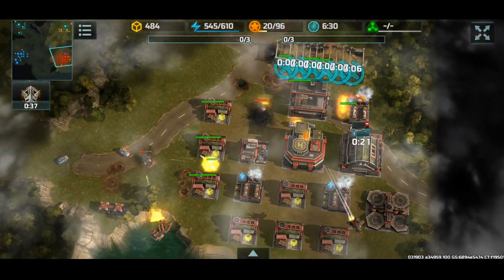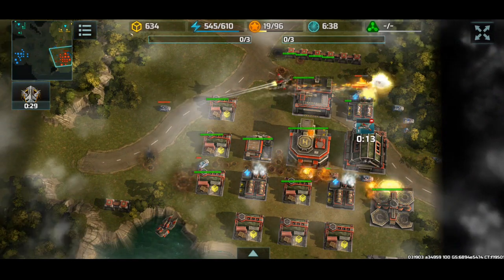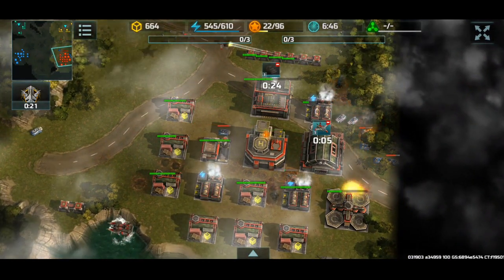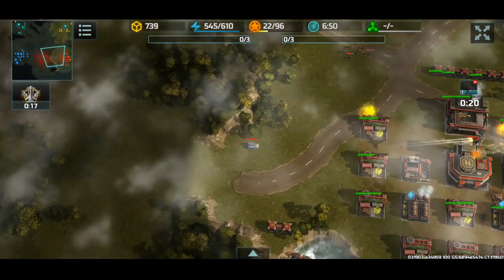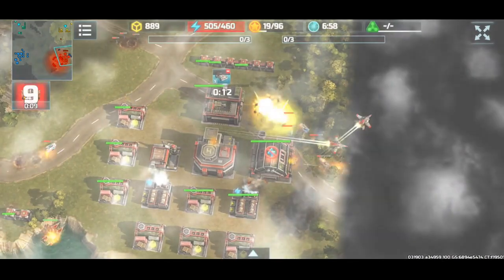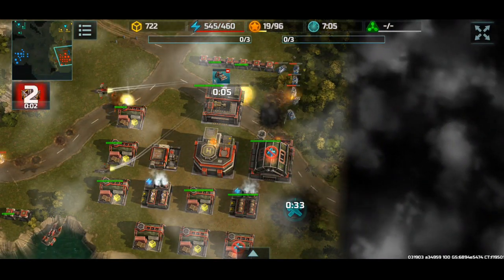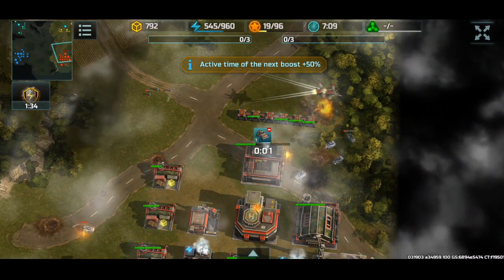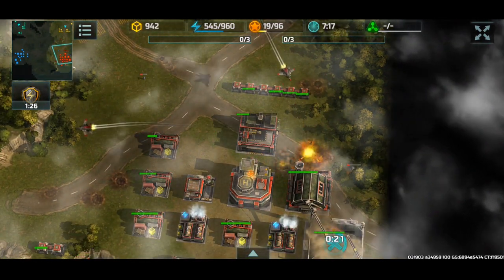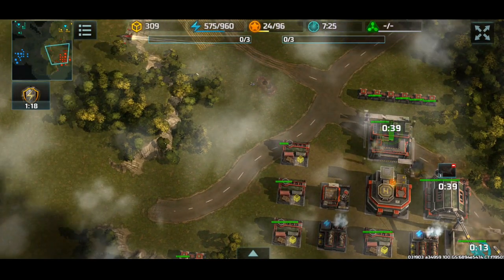I do have my Hawk out, so defending this will be much, much easier. Will I be able to actually prevent my base from being torn down? The enemy does keep sending those units. Another Hawk is up, so now that we have two Hawks it's time to dish out as much damage as possible. I gotta rebuild that airfield. Those deltas are almost destroyed. Are my Hawks gonna run out of fuel? That is the question.